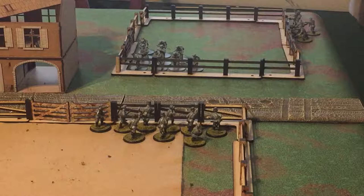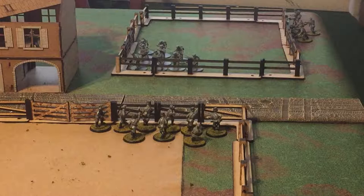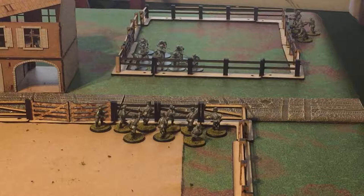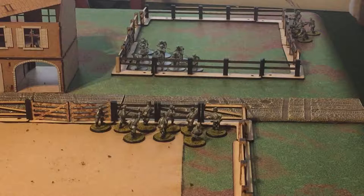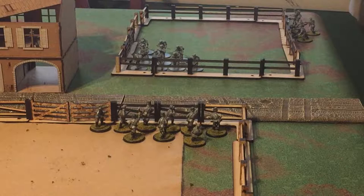There are seven steps to shooting. I'll run through them quickly and then go into detail with a demonstration. Step one: declare your target. Step two: the target reacts — if they choose to go down, that's when they do it. Step three: measure range and open fire. Step four: roll to hit — for every shot fired, roll 1d6. Step five: roll to damage. Step six: take casualties off the board. Step seven: your opponent rolls morale.